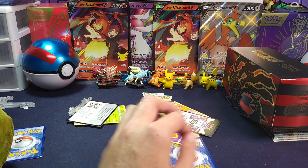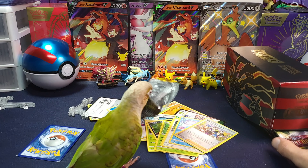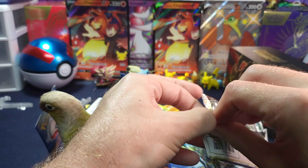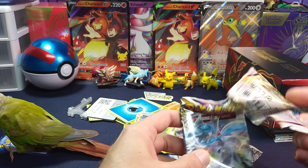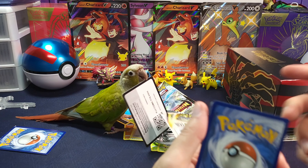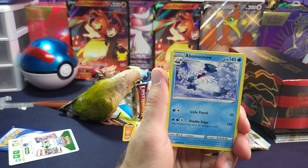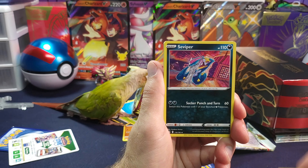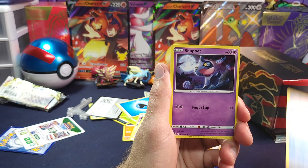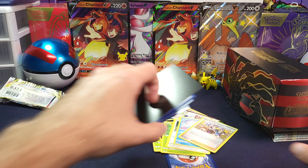All right, there's our first holo. Got a V-Star. Now, Kirsten's the one who's been opening a lot of these Lost Origins. I know there's a trainer gallery. I believe Nessa's the one she's looking for, but I don't think that would be in the trainer gallery spot — I think that would be a full art.